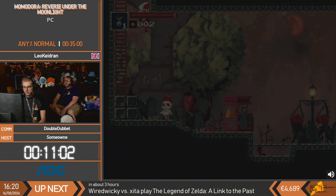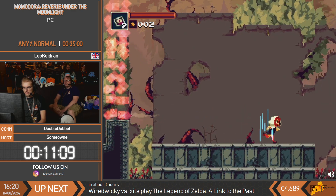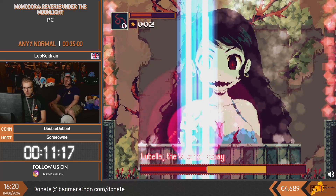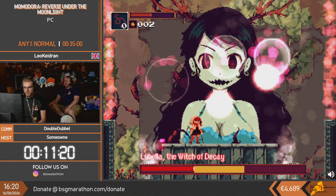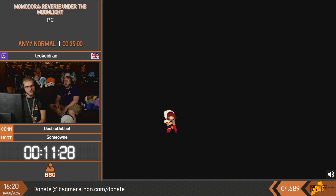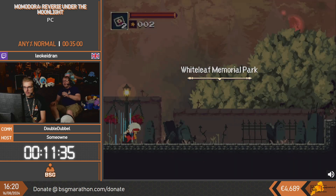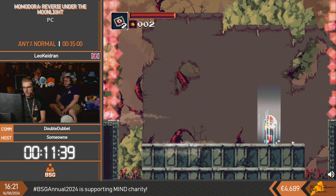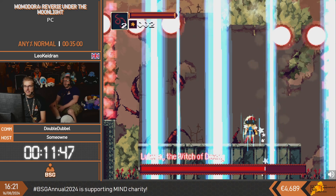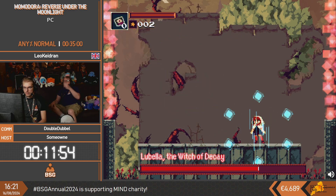So this boss - Leo got hit, that's completely fine. This is the only boss, aside from the final boss, that we don't have to do damageless. Because the damageless boss item for this is an item that restores a smaller amount of HP on every enemy you defeat - it's not useful for the run because we tend not to kill a lot of enemies that aren't bosses. The heal is also so minor it's not worth picking up, so even if you were to do it damageless, we skip over it anyway.